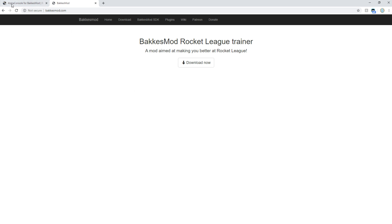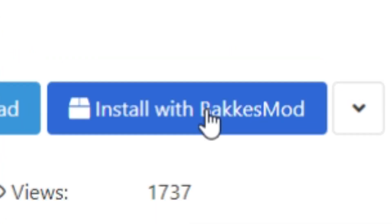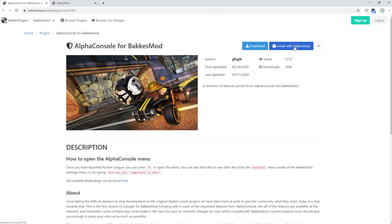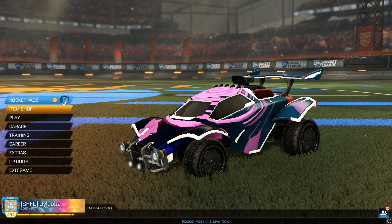Next, download something called the Alpha Console Plugin. A lot of you might have known about Alpha Console — it used to be very similar to BakkesMod. Alpha Console actually stopped running recently, however they have been making a plugin for BakkesMod so we can get some of the old features and some new ones. Go to the link in the description or just search backsplugins.com, find the Alpha Console Plugin, click Install with BakkesMod, and it will download. It gives you some instructions — it's very quick and simple.